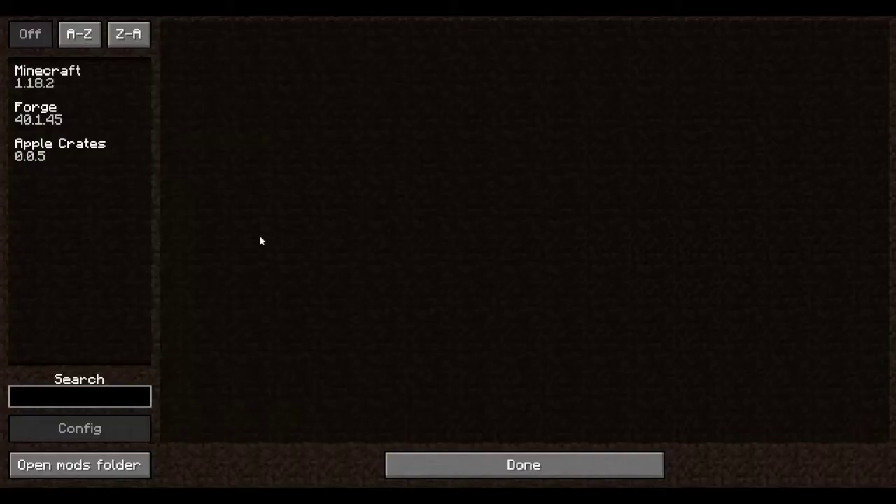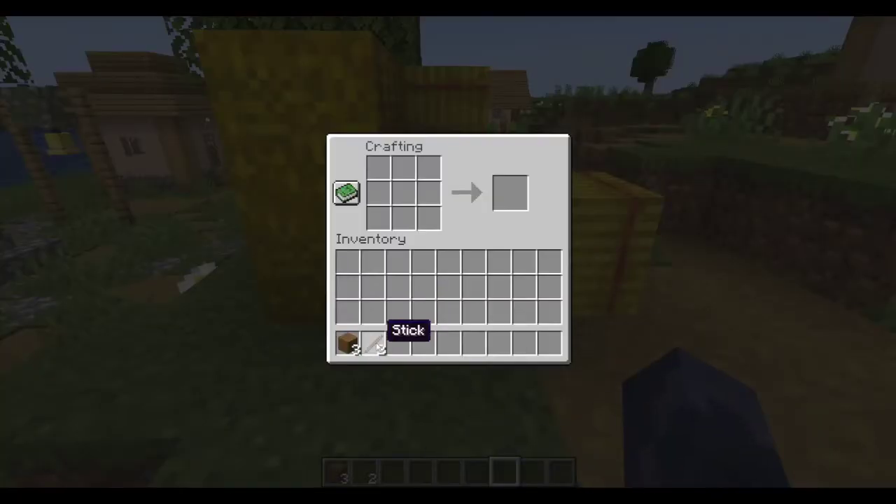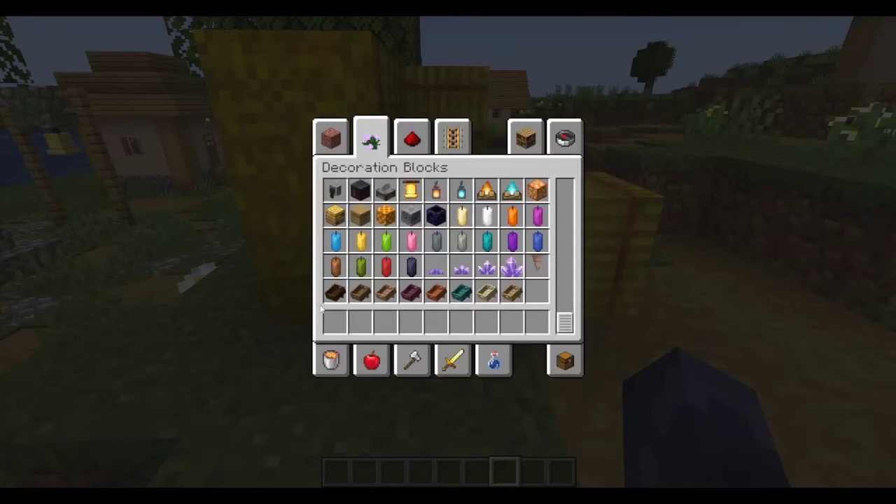Hello everyone! Today we will be taking a look at a little mod called Apple Crates. Apple Crates adds a bunch of blocks that you can craft with two planks and two sticks. Depending on the planks you use, you will get a different crate. There is currently one crate for each type of vanilla plank that exists in Minecraft.